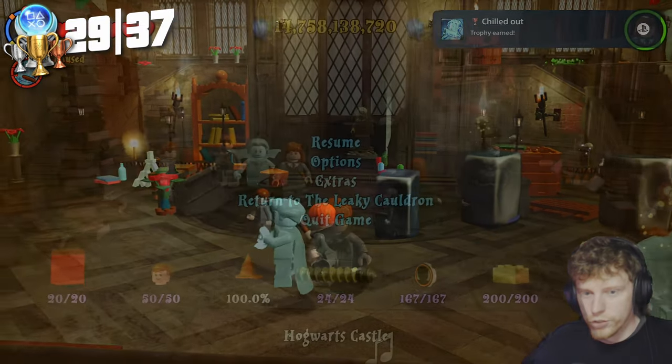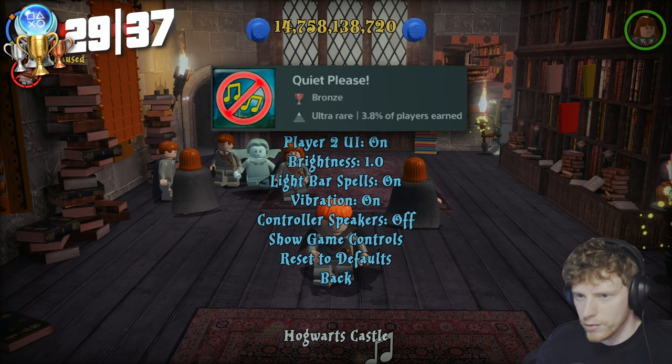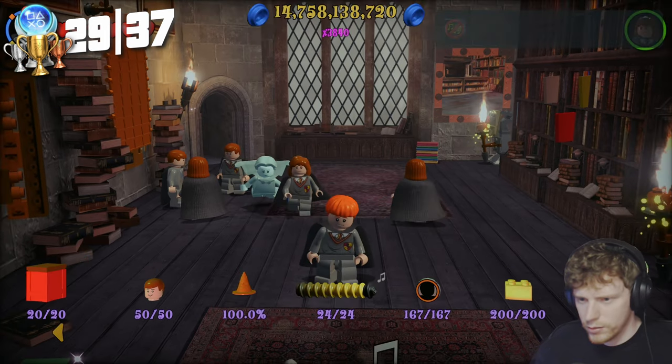We then head to the library to try and unlock Quiet Please. For this one we turn the sound down to zero and the music off in the options while we're in the library, and we get a bronze trophy for it.